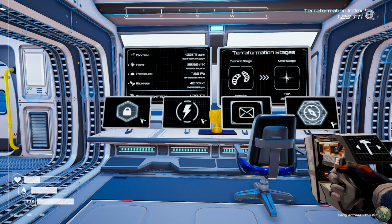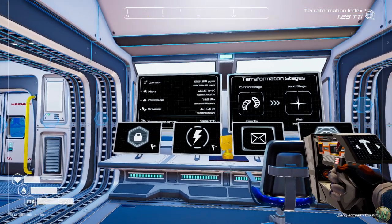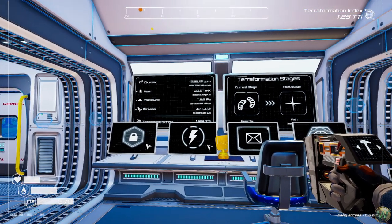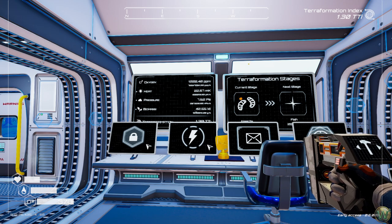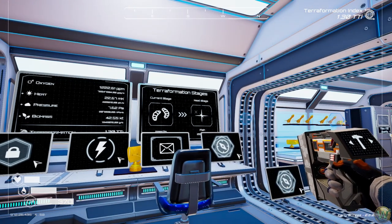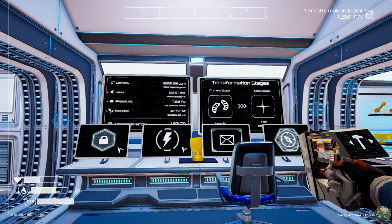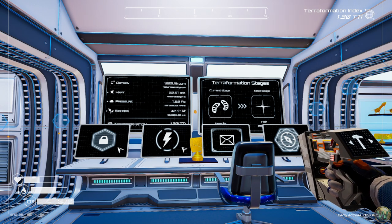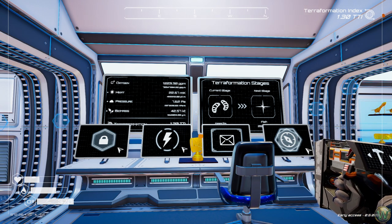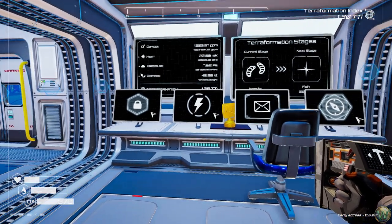Biomass is a new unit which is a sum of three separate units: plants, insects, and animals. Animals haven't been implemented yet, and I'm assuming they'll come with fish or starting with fish, since fish would classify as animals. We're going to have three new biomes, and there are a couple of tweaks to some machines — including the fusion generator, which produces a little bit less power.